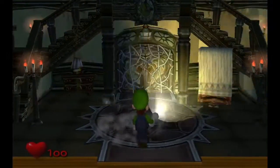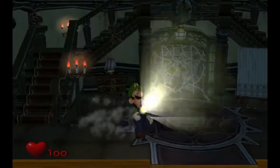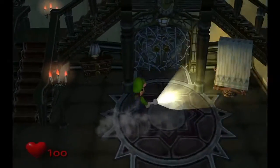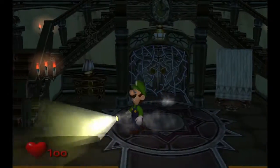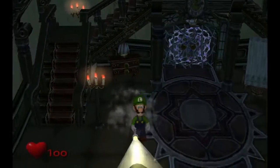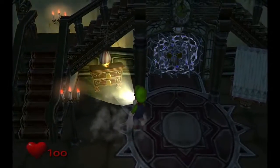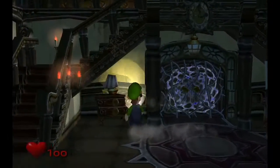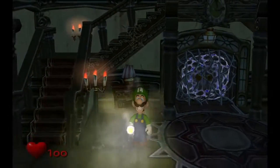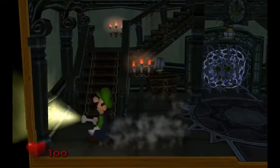Basic controls of this game: C-Stick to look around. If you're playing on GameCube, hold down B for your flashlight — turn it on and off. You can turn around, look up, look down — it's kind of like flying an airplane, in a sense. If you go to your objects, press A and that will check the objects in front of you.